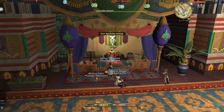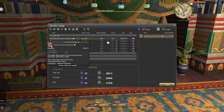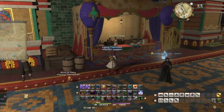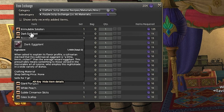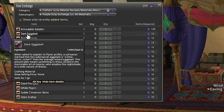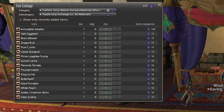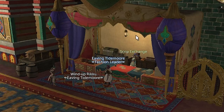Once you finish your farm, head to Radz-at-Han to turn in your crafts to the collectible appraiser. Each turn-in will reward you 144 purple scripts. You can then exchange your scripts with the script exchange in the next stall. I'm mainly focusing on dark egg plants which tend to go for 500 to 1,000 Gil each depending on the server. Each turn-in will net you over 9 eggplants, so on the low side each turn-in will be about 4,500 Gil profit.